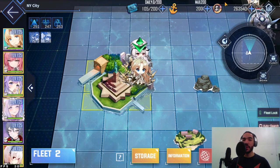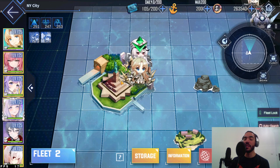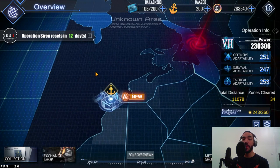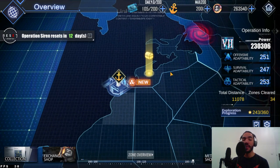Every time you complete a zone you get operation supply coins. You can spend these in the shops, but whenever your ships are damaged you spend these to heal them. Every time you use a healer you won't actually be spending coins at the ports, so you save more coins.